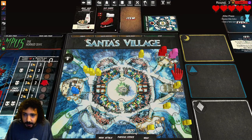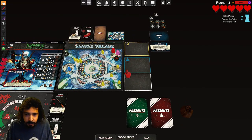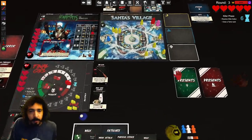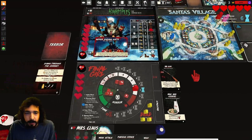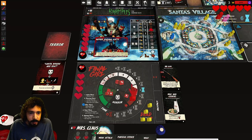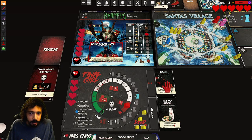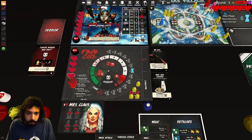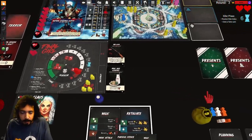The present lands in the same spot I'm at and is immediately revealed — I open it right away and apply its effect. Not very helpful. We're still on his action, so draw a terror card — Santa, where are you? We increase horror, target me, move towards me — you're already in my spot — and attack for three damage, I cannot block it. One, two, three.